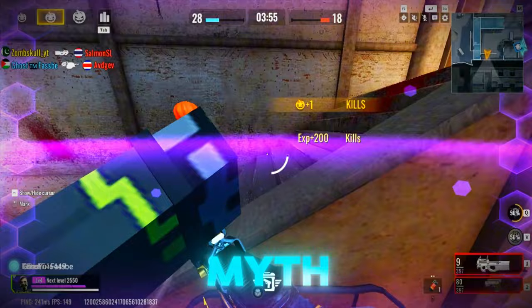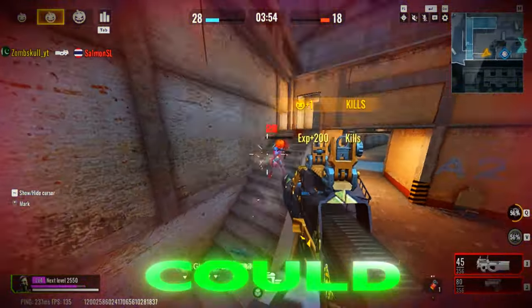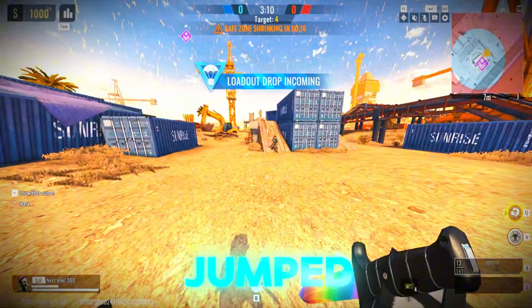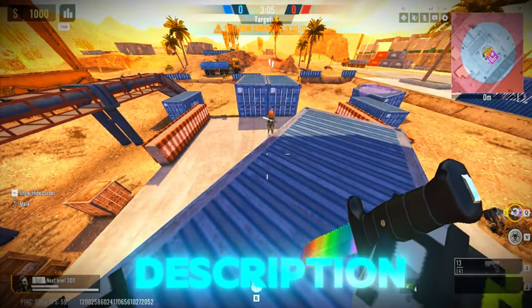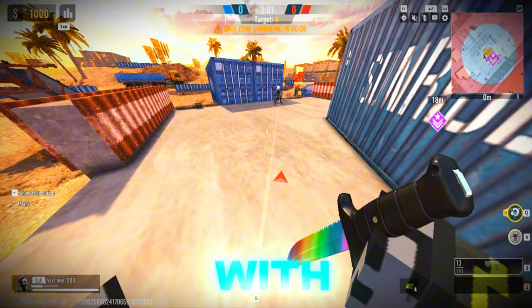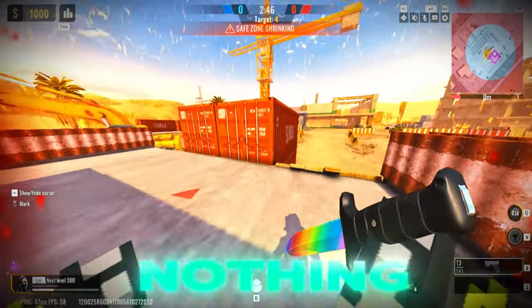Here's a tactical myth. K7 Rider says can Nova Gas destroy Hank's turret? Imagine if it could — it'd be such a cool trick. I jumped into a game with my friend from Discord. Feel free to join my server; the link is in the description. He picked Hank and set up his turret, and I hit it with Nova's gas. But it didn't take any damage. I tried again just to be sure, but still nothing.